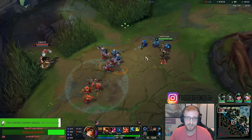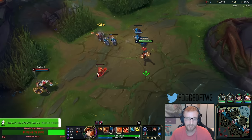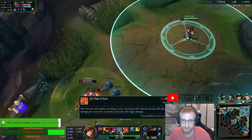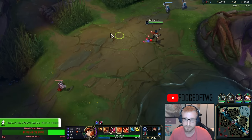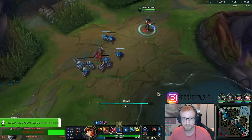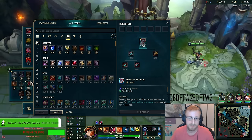Even just getting one tick is pretty good on my E, even if he walks out of it literally instantly, because I'll apply my Comet, my Scorch, and eventually my Liandry's as well. I'm going to ult next wave basically. I have enough mana for my one combo and that's it. If he decides to ult the wave the entire time, that's a play he can make, but that's a lot of damage he's going to take.